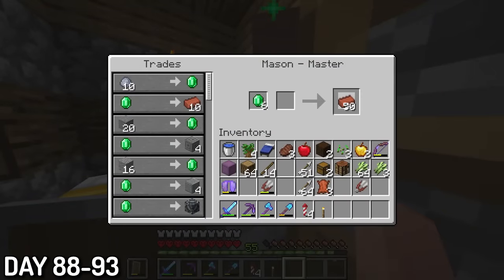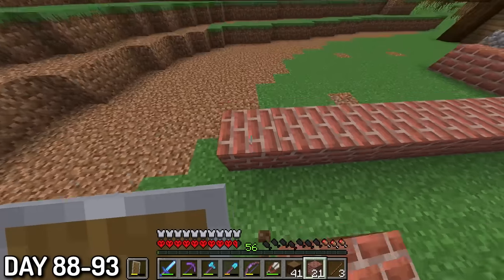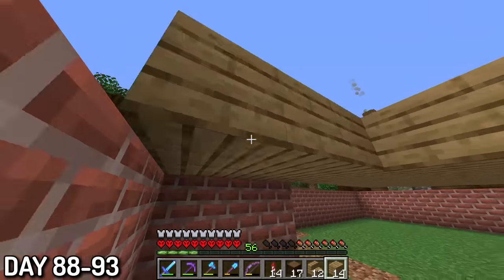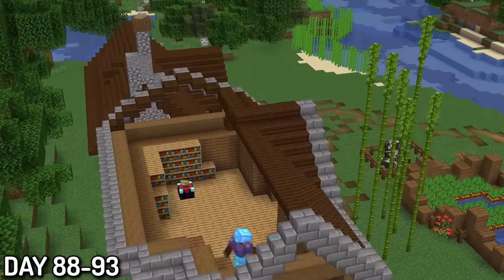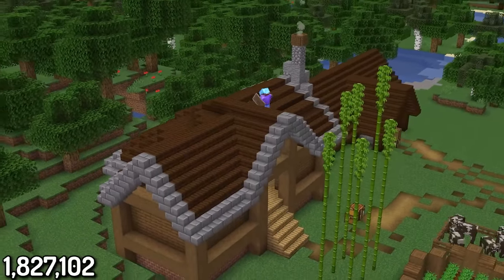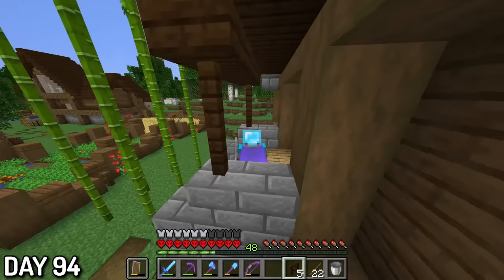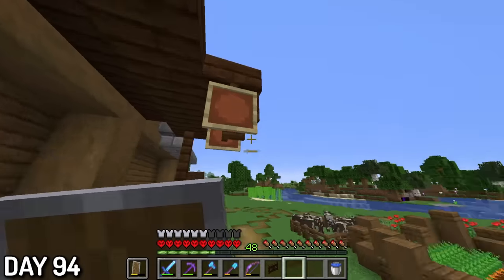Days 88 to 93, I didn't think I'd done enough in these 100 days. I mean, I've definitely done a lot, but I didn't really have much to show for it. Which is why I started a new build — a library. This would hold the enchanting table and some items that were valuable to me. Day 94, I added a staircase and some supports, and I was definitely liking the look of it — it added a ton to my plot. I did some additional detailing on the outside and took the liberty of adding some paths to the farms and buildings on my complex.